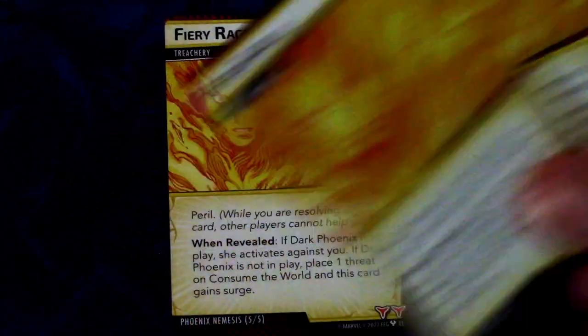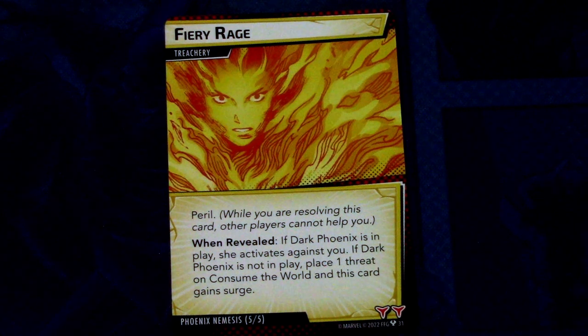The last nemesis cards are Fiery Rage (3 copies). It has the Peril keyword, so nobody can help you resolve it. When revealed: if Dark Phoenix is in play, she activates against you. If Dark Phoenix is not in play, place 1 threat on Consume the World and this card surges. This is the worst nemesis deck there is so far — you really don't want to see Shadows of the Past when you're playing Phoenix.